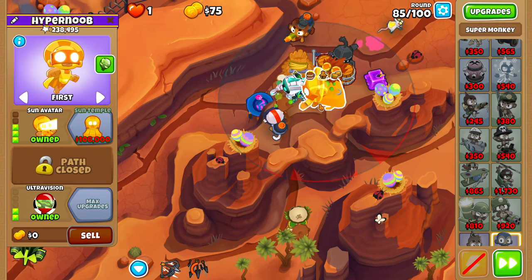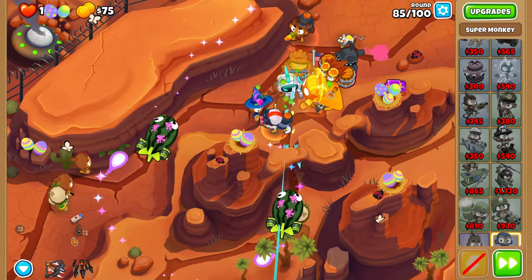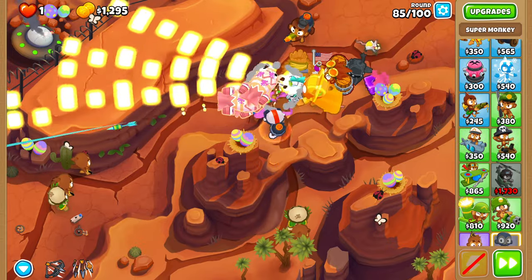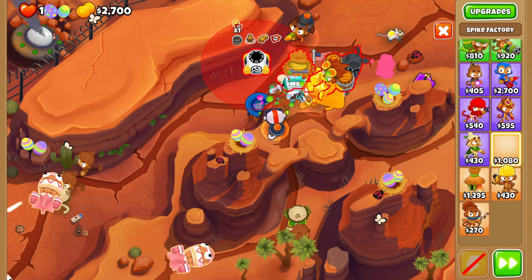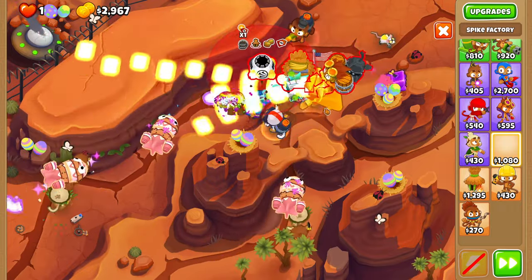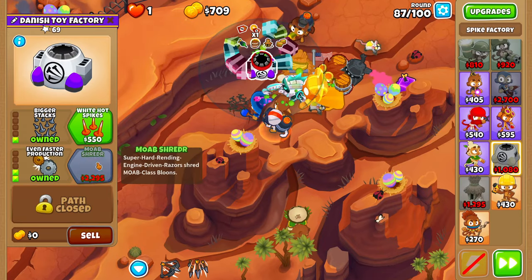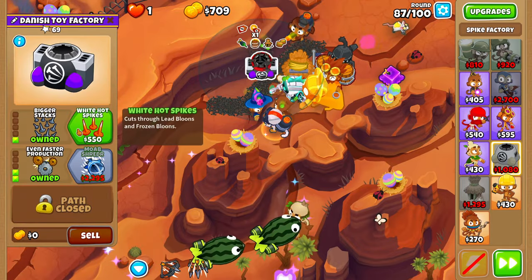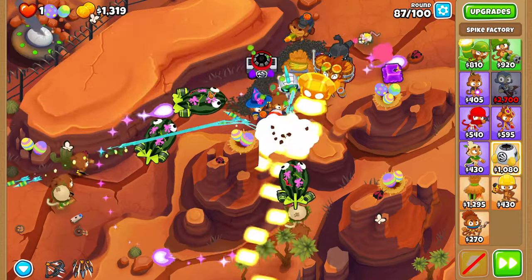Now our Permabrewed Quincy and Permabrewed Sun Avatar should go absolutely crazy on these last 15 rounds. We'll buy a few more towers that synergize pretty well with Permabrew: two MOAB Shredders and an Overdrive. Buy both MOAB Shredders on the left side — you desperately want them to be in Permabrew's range. We won't be getting White Hot Spikes because AMD is permanent and allows all of the spikes to pop leads, so White Hot is completely useless.